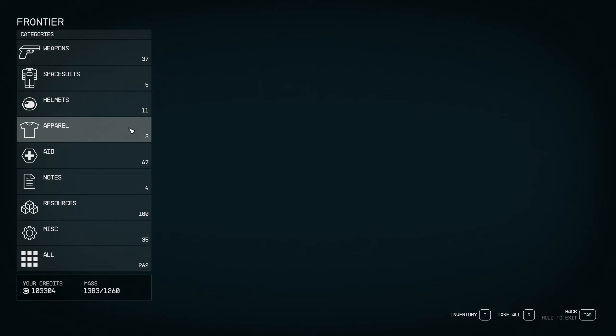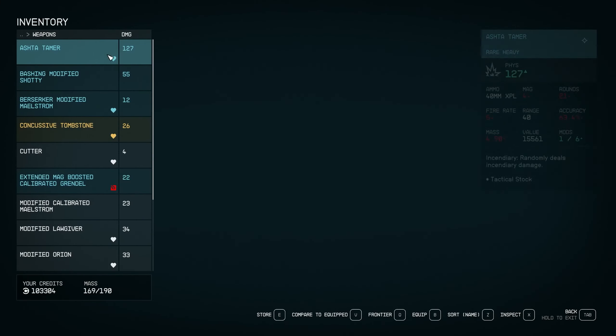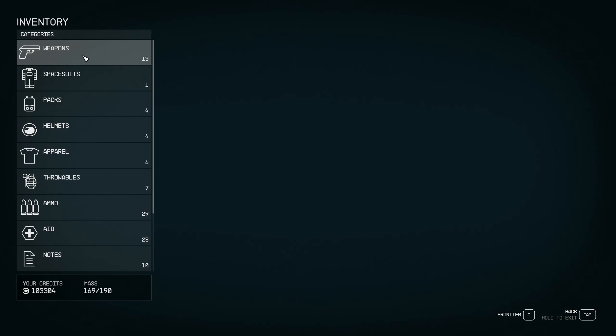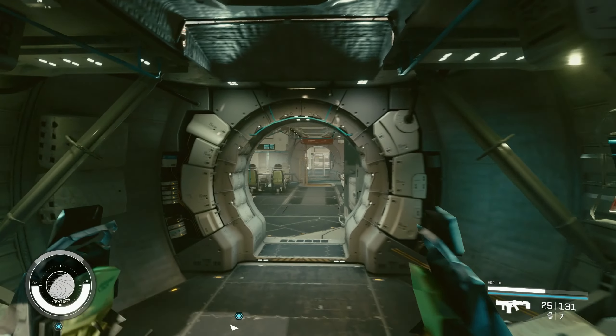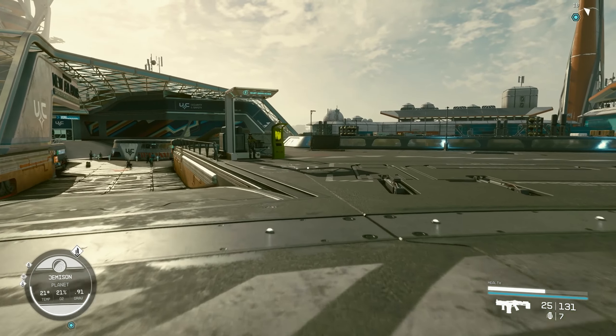To access the inventory on your ship, click on your ship and hit R for transfer. The first thing that pops up is the Frontier — that's your ship. You'll also see the mass; mine is at 1260 because I upgraded storage. To switch from your inventory to put stuff in the Frontier, hit Q to toggle, and you'll be able to move items to your ship's inventory and vice versa.